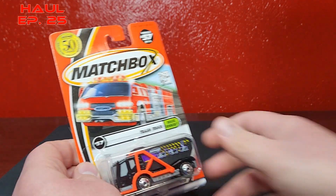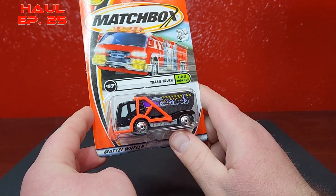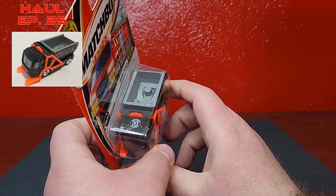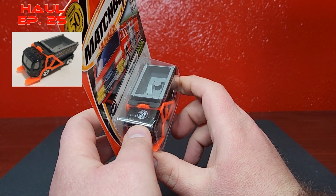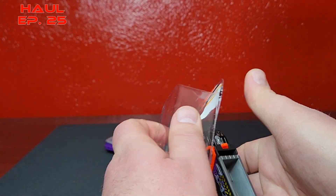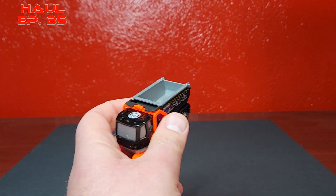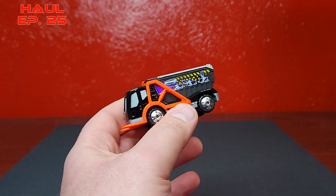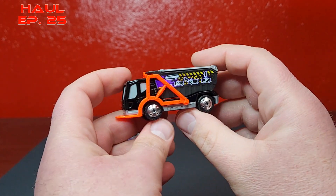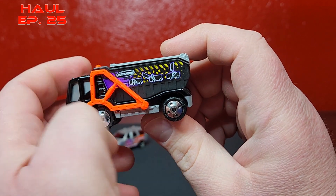Next one up we have this generic front-loading trash truck. Again, just the 50th logo on there - marking off ones I didn't have. This one is actually pretty interesting for being a small one. On the graphic on the side there it shows you that it does lift and dump.